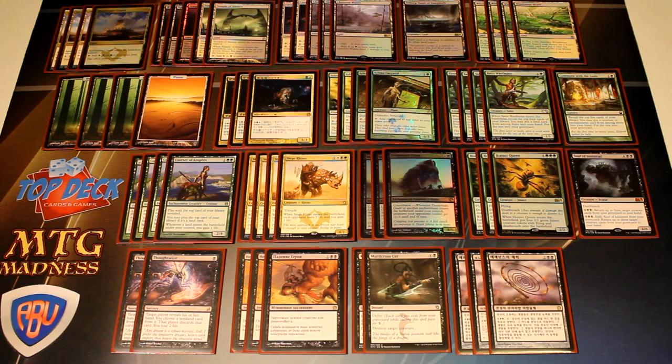We have four Siege Rhinos, which are just really good at grinding out games. If you can play them in sequence and whip them back in sequence, you're pretty much just going to win. On top of Whip, it's usually so much life gain that most tempo decks can't match it and you'll just end up winning from all the life gain you're getting from Siege Rhino and Whip.